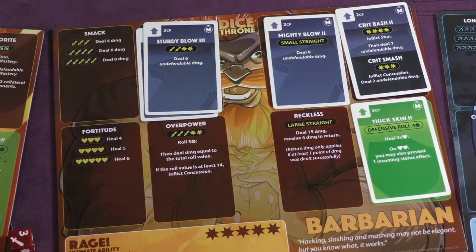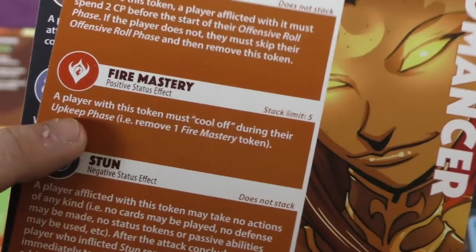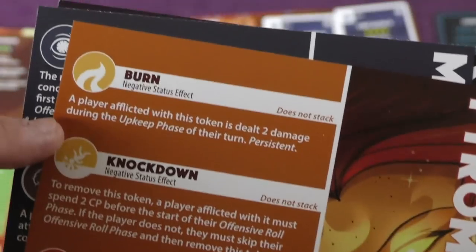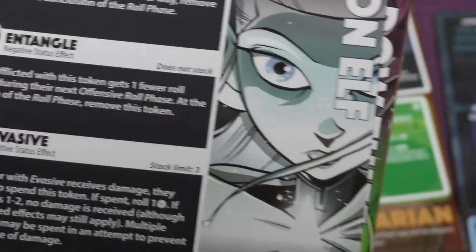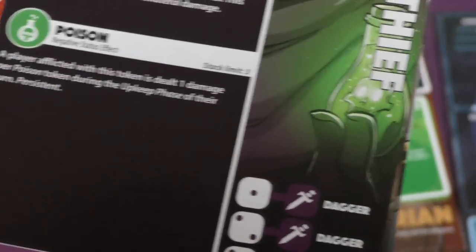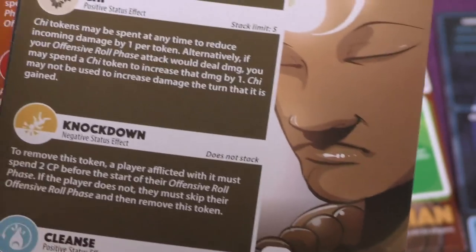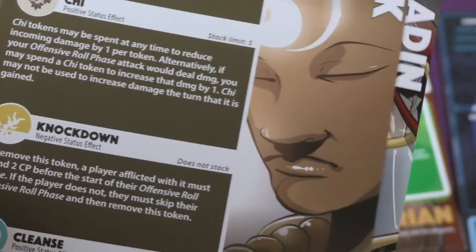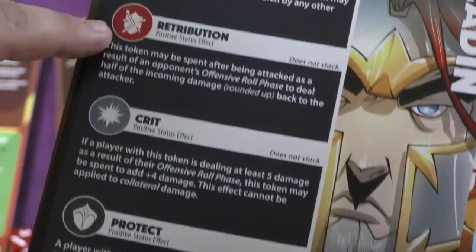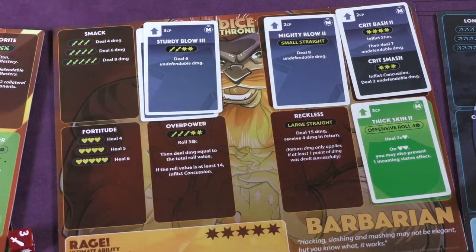Characters also have different status effects. The Pyromancer can play a heat token on someone — they have to cool down during upkeep — and she has a chance to burn, doing 2 damage every time. The Moon Elf can blind, tangle, and target someone — targeted players take extra damage. The Shadow Thief has sneak attack and can poison somebody. The Monk has a bunch of Chi tokens you can use to decrease incoming damage. The Paladin has retribution and blessings of divinity. These special abilities are going to change how you play the game.